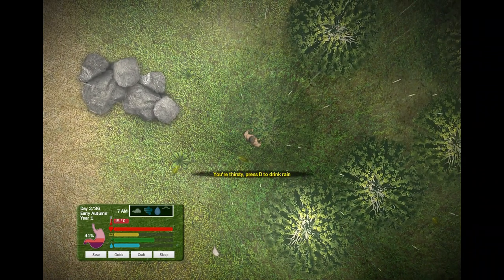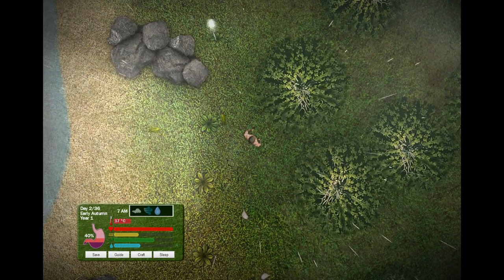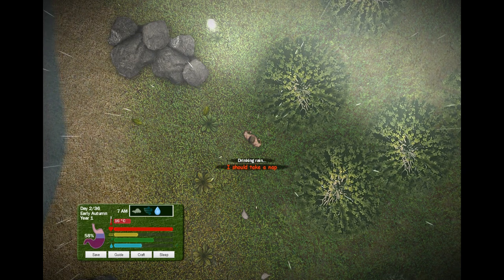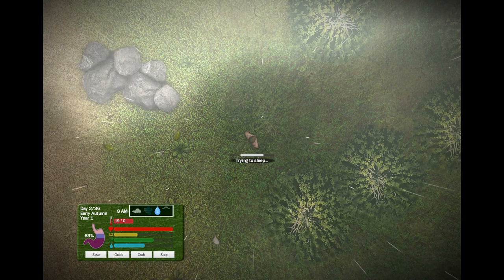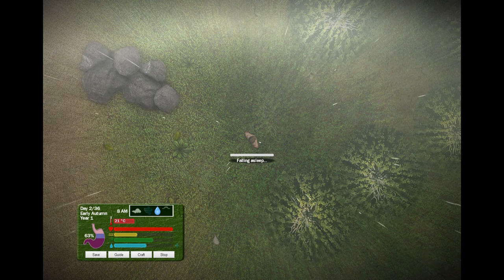Press D to drink rain. Let's take a nap under the shelter of the tree to protect us from the rainfall — very clever. I was going for smooth and then thought smooth's not right at all. I'm not trying to hit on the tree. Maybe I am trying to hit on the tree — the tree would be lucky.